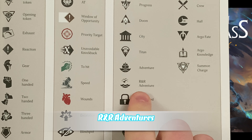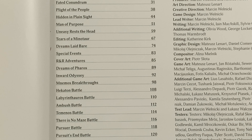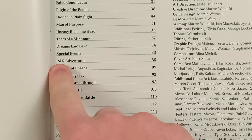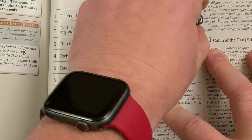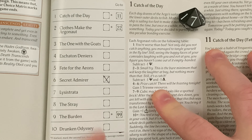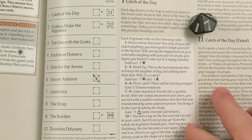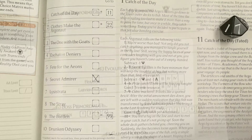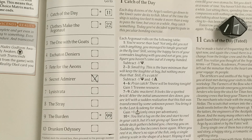R&R adventures, or rest and recuperation adventures, are indicated with this symbol. These are shorter mostly self-contained stories that revolve around the Argo and the lives of its crew. When you encounter one of these on the map you'll go to the R&R adventure section — in this case page 85. You'll roll a d10 on this chart and then go to the appropriate story. In my case, 7: Lysistrata. It should also be noted there is no place on here to note an R&R adventure, so I would recommend just putting it in the notes section.